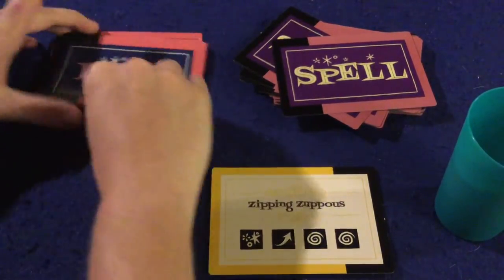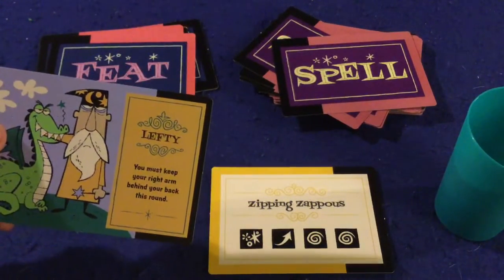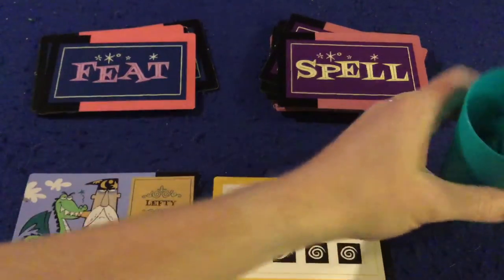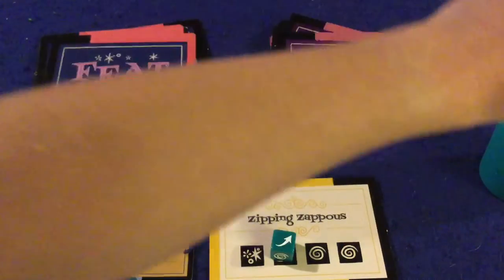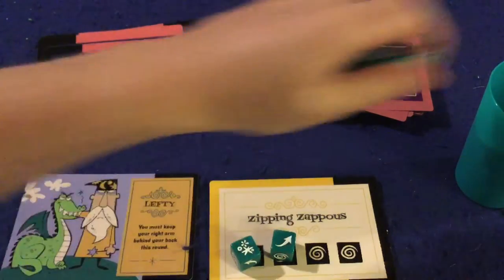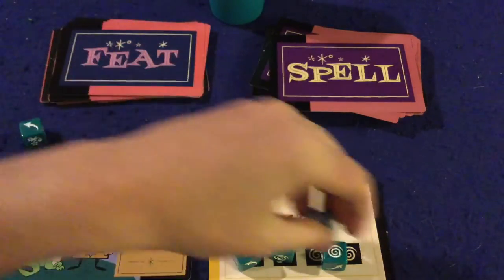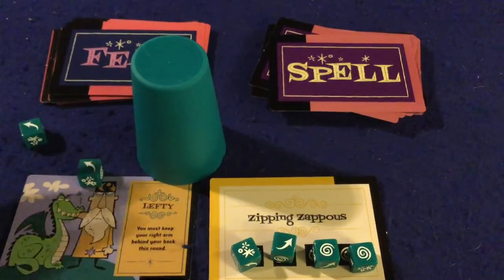You normally don't get to pick your feat, but I'll pick for the demo: 'You must keep your right arm behind your back this round.' You say ready, set, go, and then roll out all your dice. You can only lock one die at a time. Going fast, doing this left-handed. All the while everybody else is doing this simultaneously — everybody is going crazy. You're going to hear people karate chopping, standing up and down, doing all sorts of stuff. Once I've completed it, I flip my cup upside down quickly and go ta-da, symbolizing I'm done with the round.